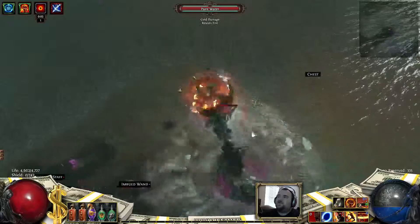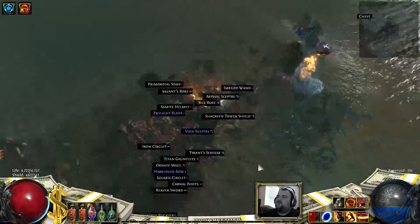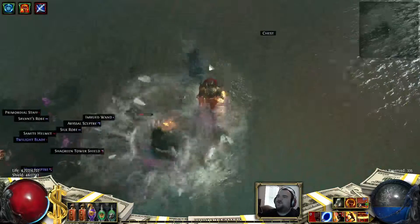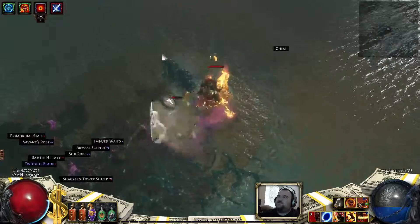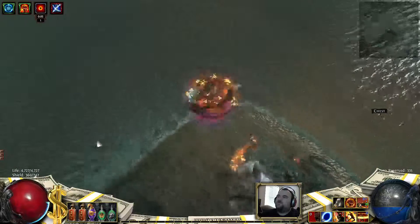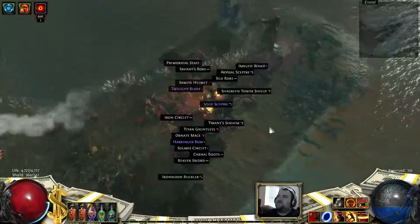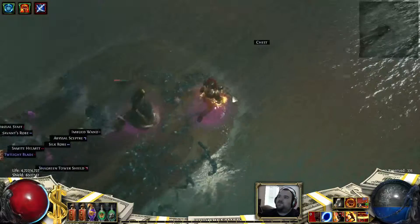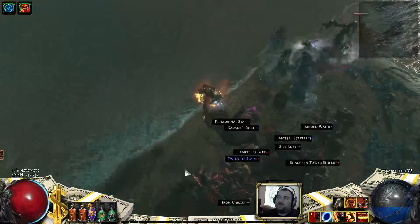But she's pretty straightforward. You don't want to get frozen — you should really bring a heat flask, especially for bosses like this. She spawns adds, which can overwhelm you a bit if they're not taken care of, because I don't believe they disappear. They'll just keep spawning and spawning.